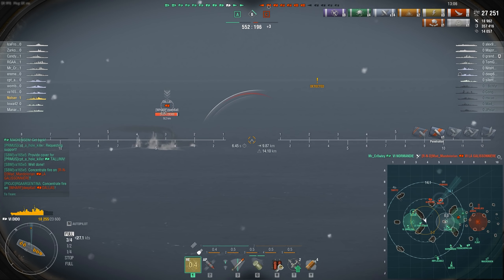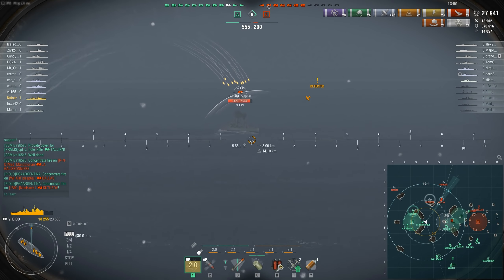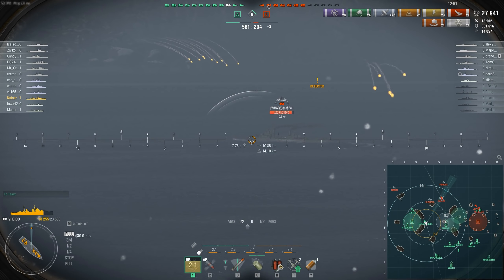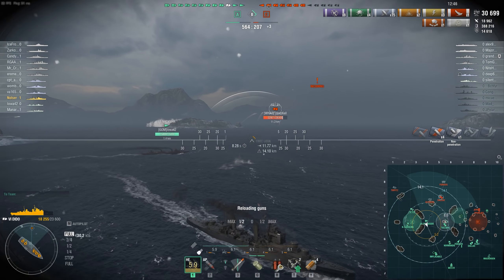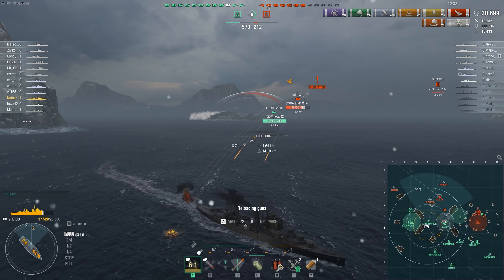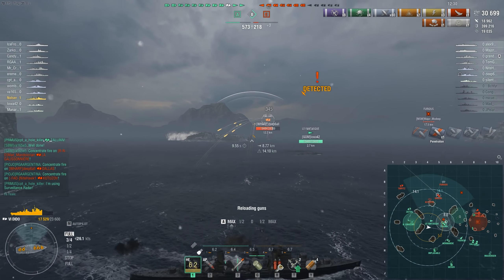All the other skills are pretty typical. I feel like the cruiser commander skill tree is pretty weak — nothing to write home about. But I will say IFHE and HE Damage combined — those seven points — there could not be a better seven-point investment for the Dido, because they are drastically increasing your effectiveness. Without them it's probably not a ship I would go play because it would feel really awful. With them, you can actually do some damage.